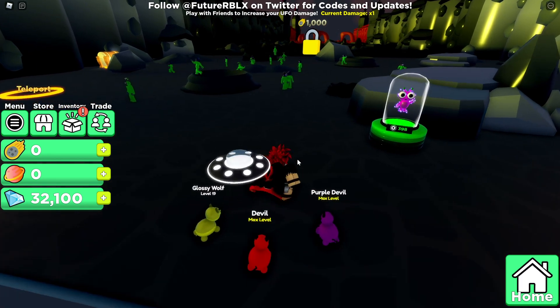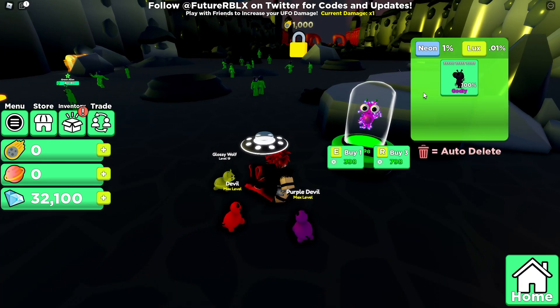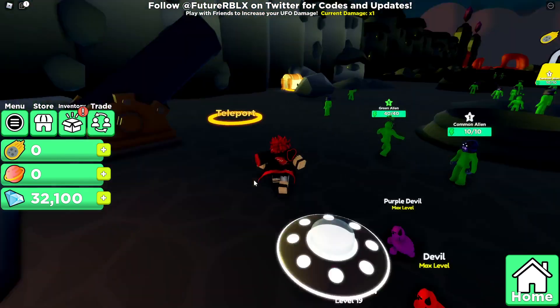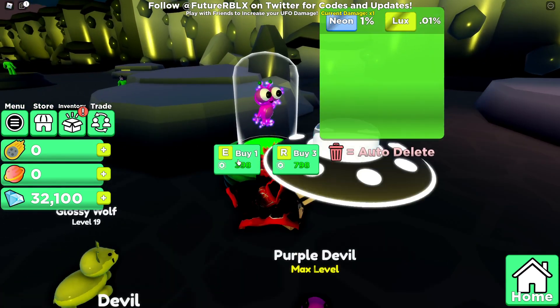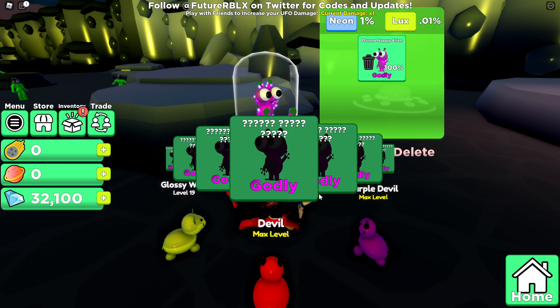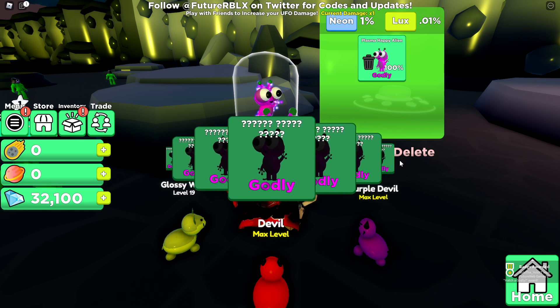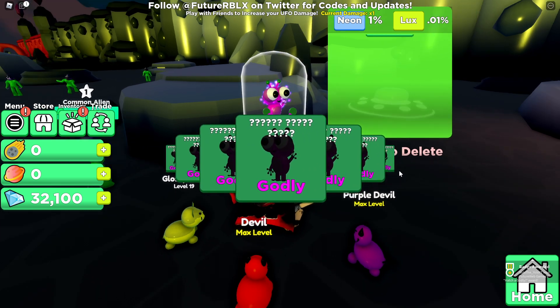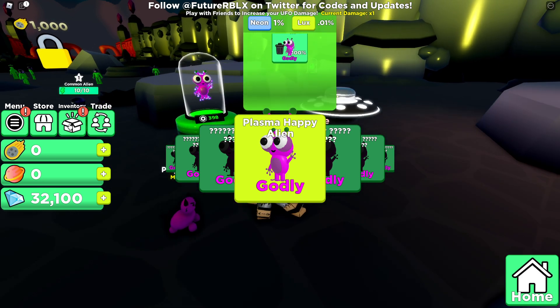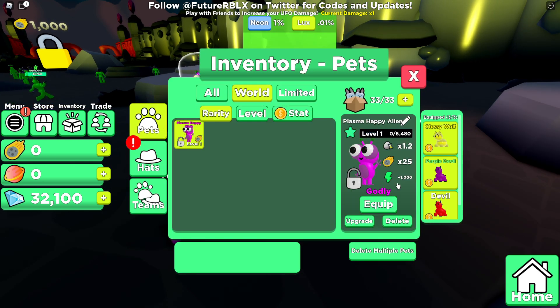So as you can see, we started off with a Roblox egg. The only one here is a godly and we might as well get it. Make sure to drop a like and subscribe — the road to 40,000 subscribers! And boom, we guaranteed the Plasma Happy Alien. As you can see, we just got ourselves the Plasma Happy Alien. Guaranteed!